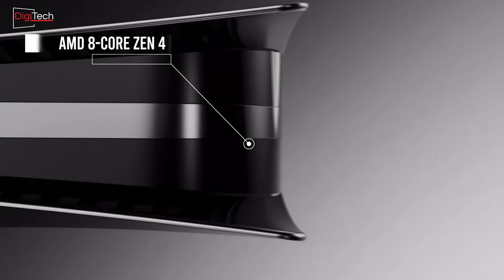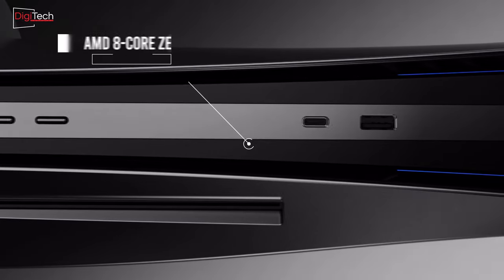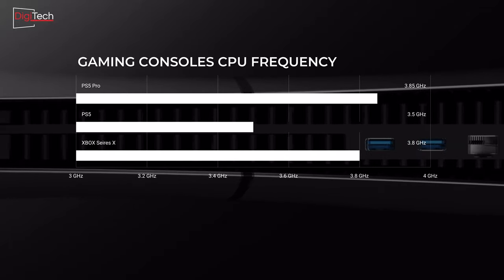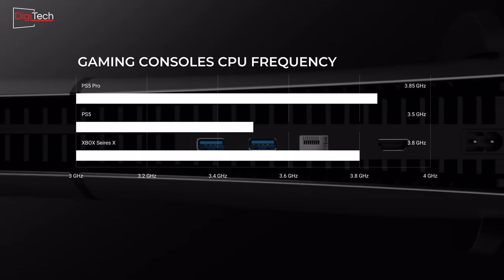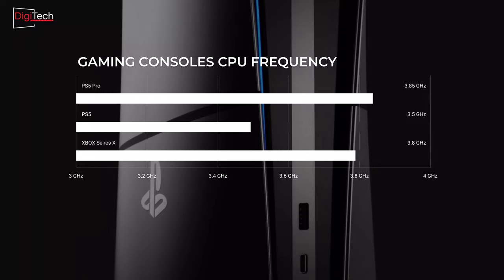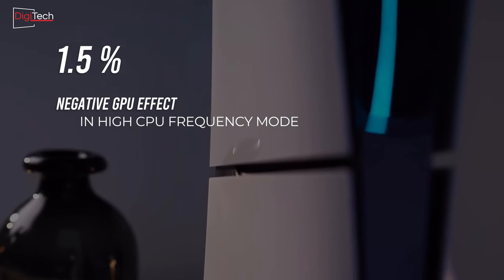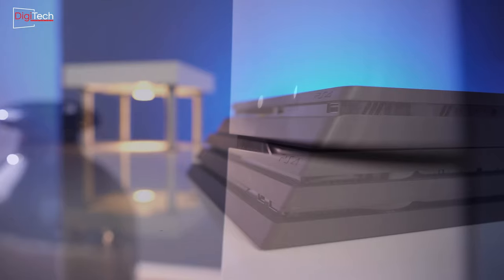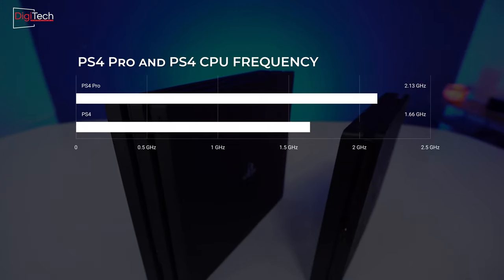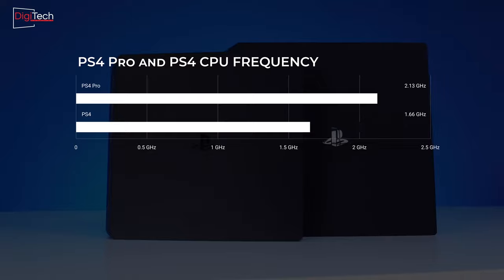The PS5 Pro's CPU is identical to the standard PlayStation 5, but it features a high CPU frequency mode that boosts the CPU to 3.85 GHz — a 10% increase over the standard console's 3.5 GHz. This enhancement brings the PS5 Pro's CPU performance in line with, or slightly above, that of the Xbox Series X. Although, in high CPU frequency mode, more power is allocated to the CPU, resulting in a slight downclock of the GPU by around 1.5%, leading to roughly 1% lower GPU performance. It's worth noting that the PlayStation 4 Pro had about 30% more power than the regular PlayStation 4 without negatively affecting the GPU frequency, indicating we shouldn't expect a significant change in CPU power with the PlayStation 5 Pro.